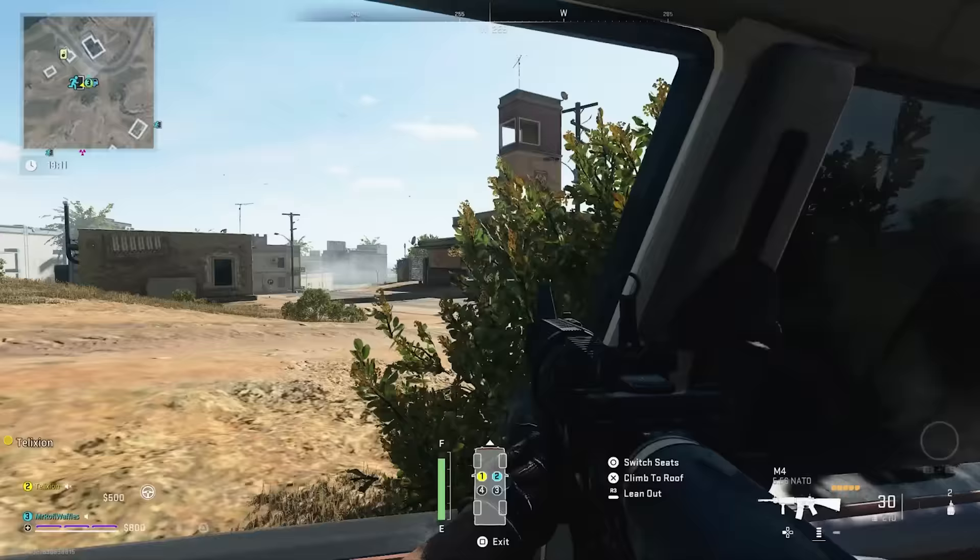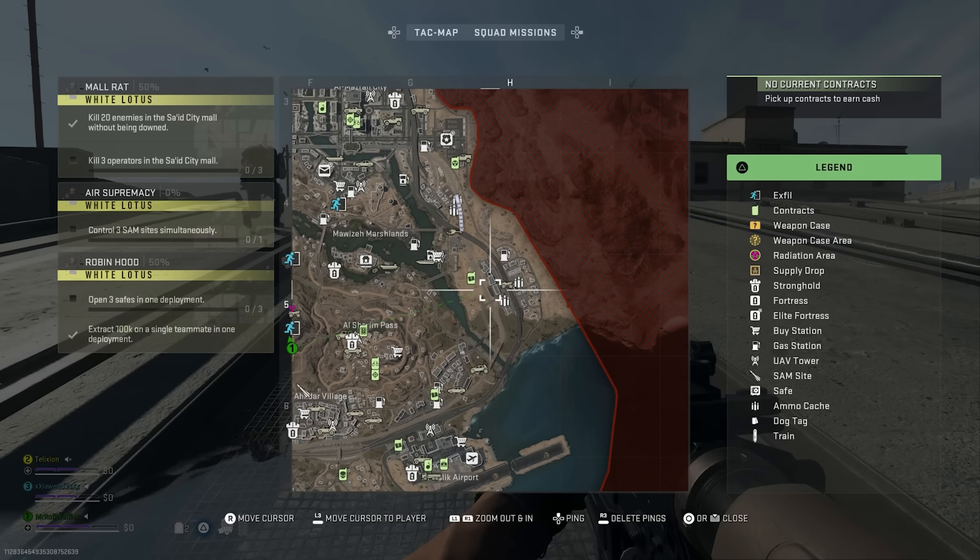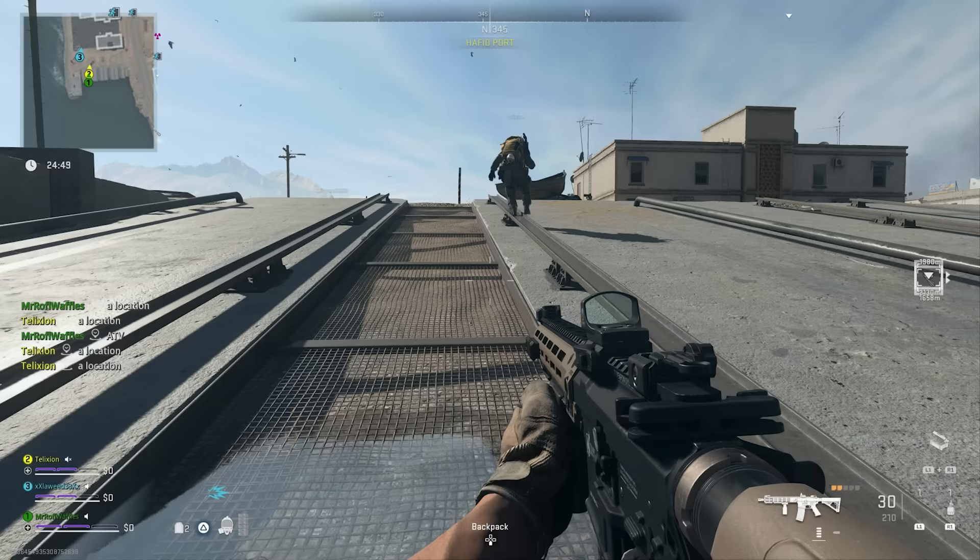Number nineteen: in pretty much every game, the train will spawn at a specific location. So if you spawn at that particular spawn location, you can jump in a vehicle and use it to catch the train before any other player in the lobby, guaranteeing you get access to all of that loot first.